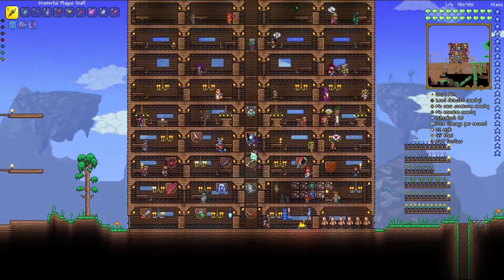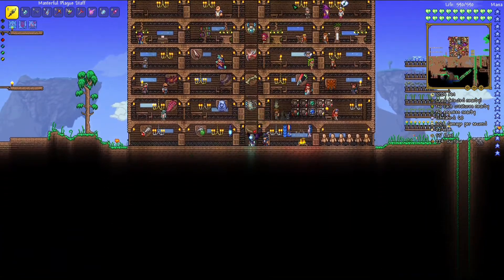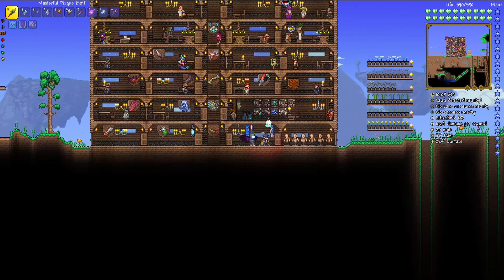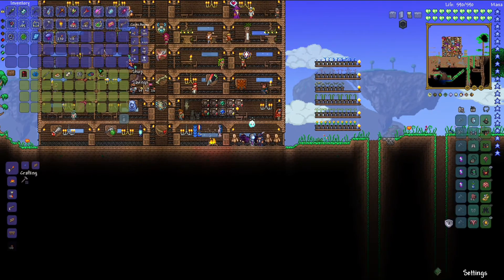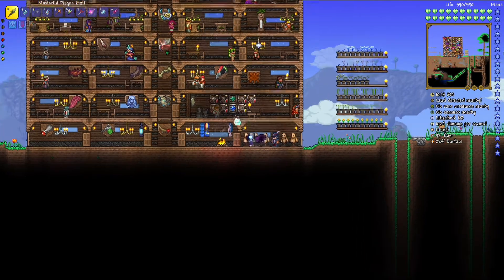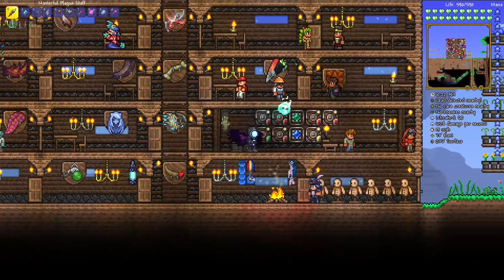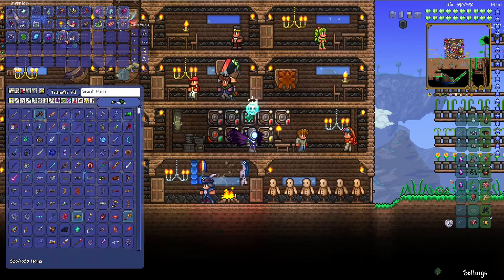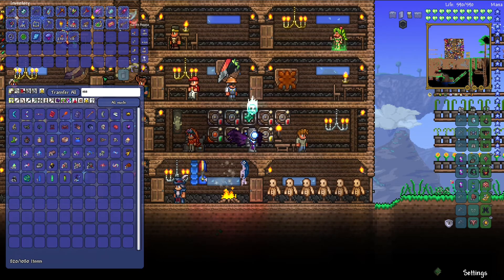Hey everyone, my name is Nolan and welcome back to another episode of the Terraria Calamity Mod. Between episodes I did fight all the solar events because there was nothing new other than the solar fragment stuff, and I did get some of those so I can make some new weapons right now. We're gonna do that and then try Astrum Deus again, and then hopefully the Moon Lord.